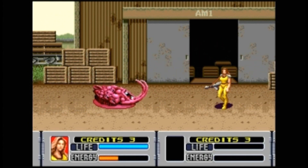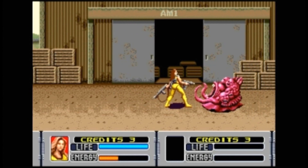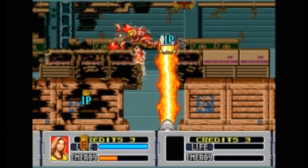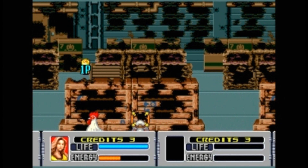Once you defeat these two enemies, you're going to head inside the warehouse — the AM1 warehouse, for all you Sega fans out there. Once inside, it turns into an on-rails shooter. Move your cursor around and destroy the enemies and the boxes. Hidden in the boxes are energy power-ups and health power-ups.